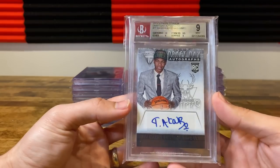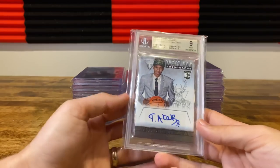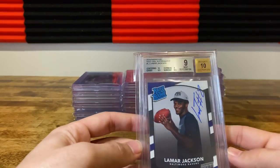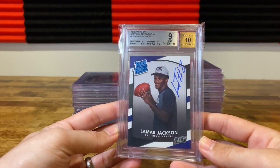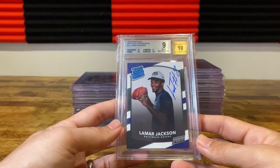Cool thing about this is it's Giannis's full auto. He ends up changing it later to like 'GA,' but this is his full Greek rookie auto. Kind of like the Lamar Next Day rookie auto. These are from the National — you get these in silver packs and gold packs at the National. Unfortunately, we won't be having the National this year, at least not in August like it normally is.